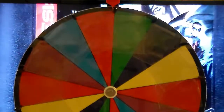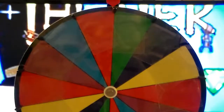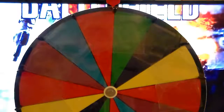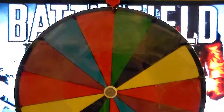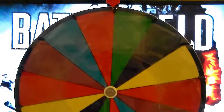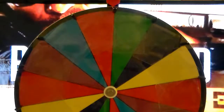There are 14 sections on this wheel. Each one will have a game that has been submitted, just like the fishbowl before. And actually, the fishbowl will remain, because when I have more than 14 games, the remainder will be in the fishbowl. But in this way, you'll be able to see the next potential 14 choices.